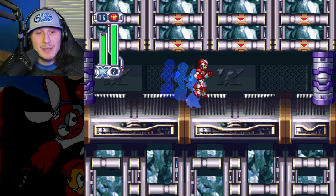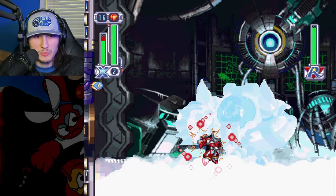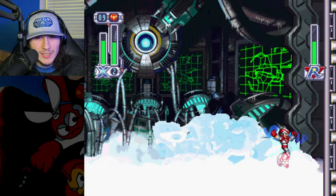It's time to fight Frost Walrus — there he is. We're using a mix of charge shots and weapon weakness. It looks like if you use the weapon weakness while he's on the ground it doesn't force him into invincibility frames, because sometimes when you use this weapon against him he catches on fire and has a longer period where he can't be damaged. Seems like mostly a pretty optimized fight with normal strategies. Good job Mega Man X.